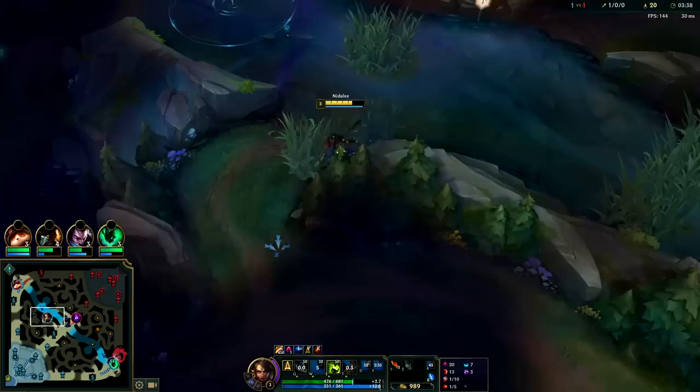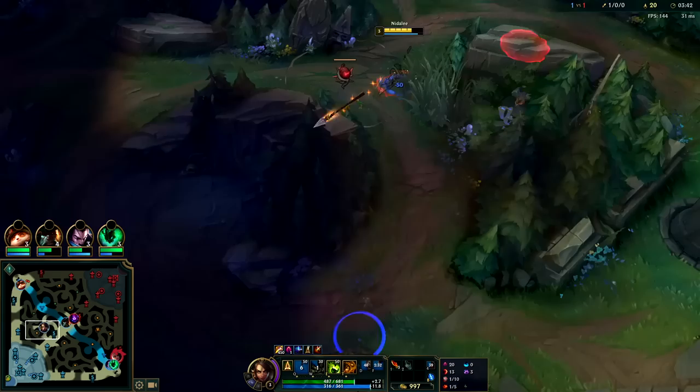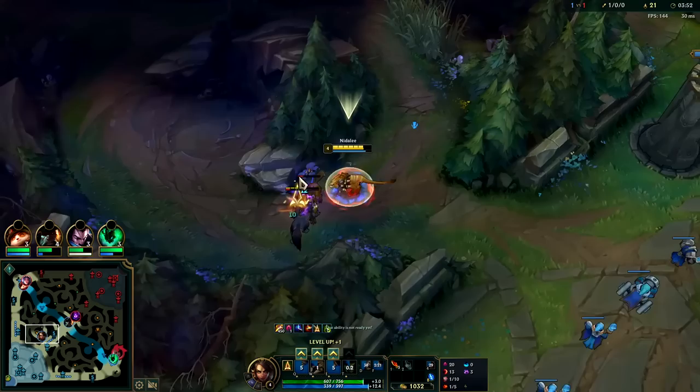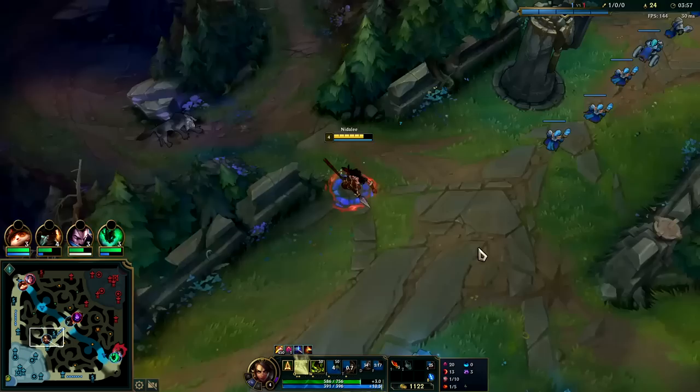Whenever you're near a bush, if you can try to walk into it you'll get extra mobility. Nidalee moves really fast towards champions and utilizing bushes, so bushes are your friend with Nid. That's what we are going to be trying to use as much as possible — bushes plus Water Walking is kind of insane.